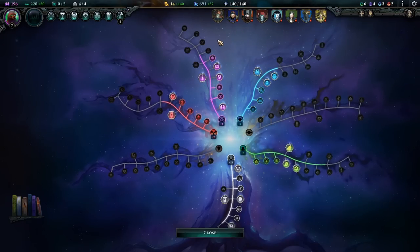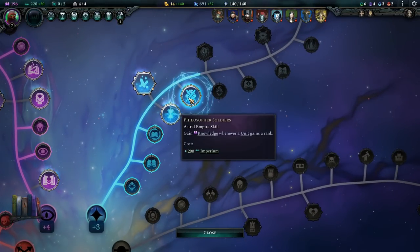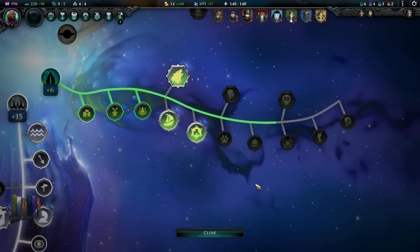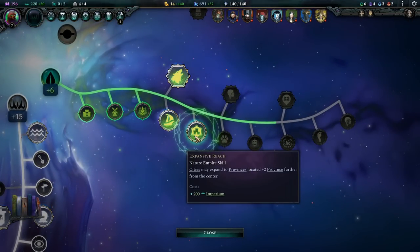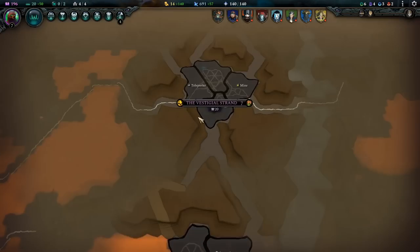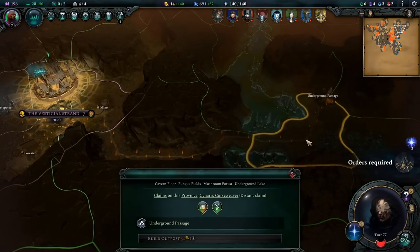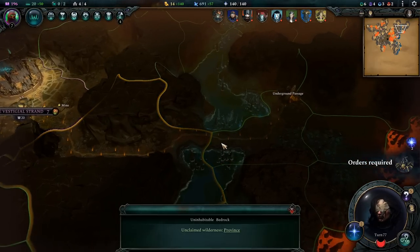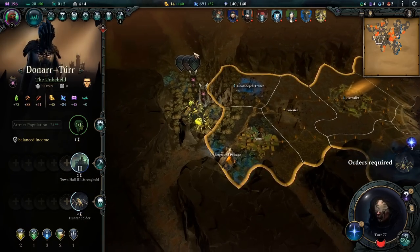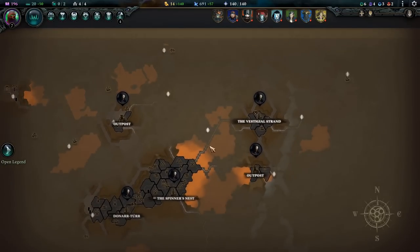We could add more population, but I need to actually get some empire improvements going because there's some good ones here. Your heroes gain experience 100% faster - it's pretty good, it's 300 Imperium though. Philosopher Soldiers - gain knowledge whenever a unit gains rank, that's cool. Spells can now be cast on the first turn of combat, that's also cool. Cities may expand to provinces located plus two provinces further from the center - I'm going to grab that. I wonder if that's going to do anything for the Vestigial Strand. I think you need contiguous territory. This is uninhabitable bedrock - that's not going to help us. We need one more population. That was a waste of Imperium points right now, but I had to test it.